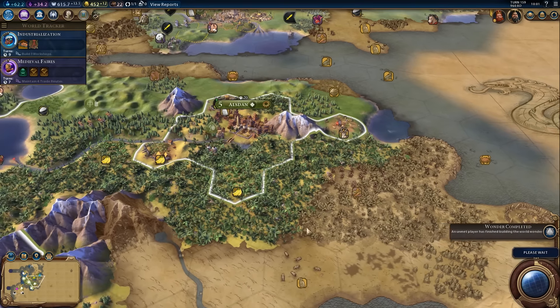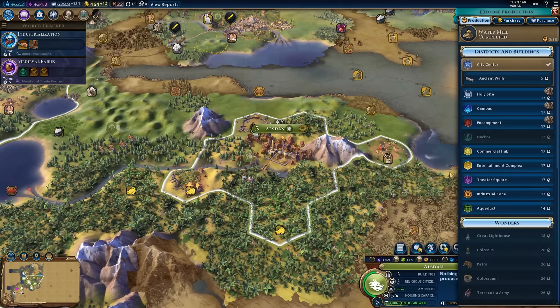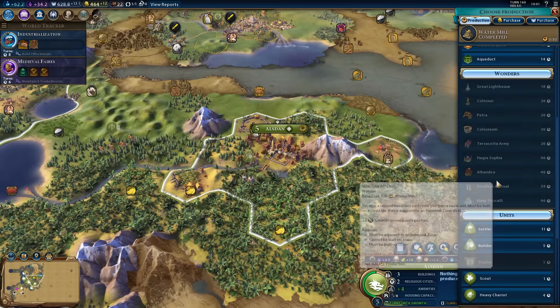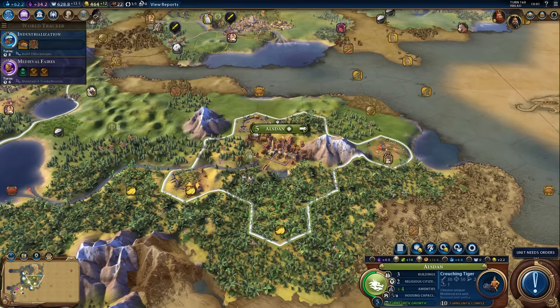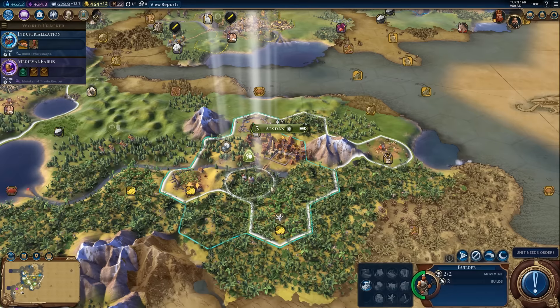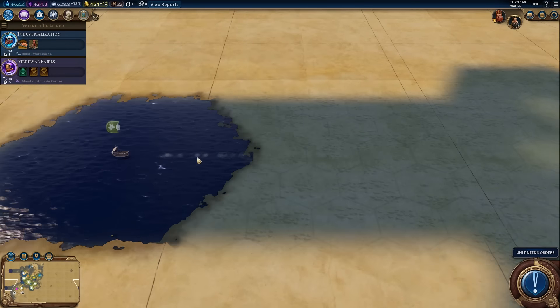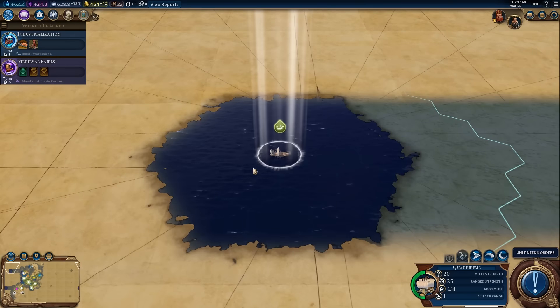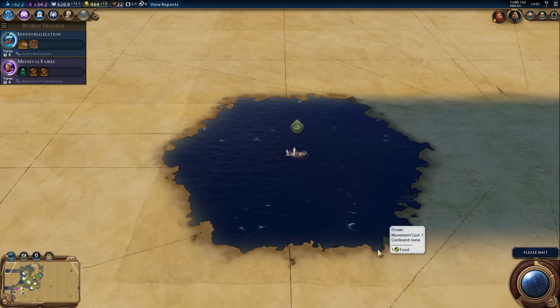Another player completed Chichen Itza — that is disappointing. That's a shame. So we lose out on Chichen Itza, unfortunately. That makes me sad. Let's go ahead and get a crouching tiger for 10 turns, because we do seem to be getting a lot of barbarian spawns down here. That would have been a brilliant city to have had Chichen Itza in. But it was not meant to be.